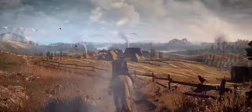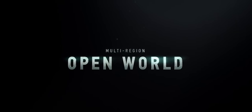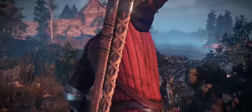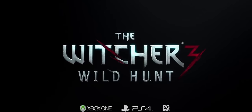The vast open world of Velen with Crow's Perch lofted up in the distance, the dark haunted swamps of Fyke Isle, and the narrow streets of Novigrad. It'll all look very familiar, because the core design of most of what you see here remains mostly unchanged to this day. The noticeable exceptions being Geralt's face and Eredin's armor.